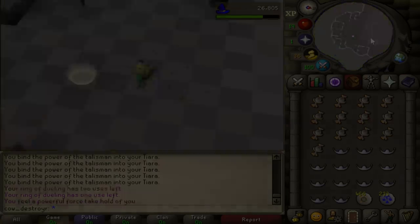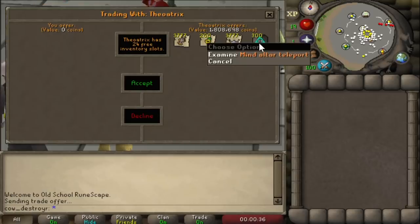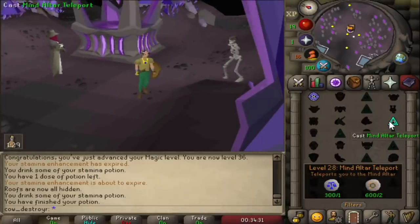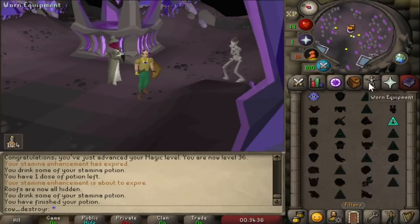You can buy Mind Altar Teleport Tablets off the Grand Exchange for around 2.5k, but the best way to access the teleport is getting 60% Arceus Favor and using the Spellbook. With 28 Magic, you can use the teleport with 1 Law Rune and 2 Mind Runes, which is around 300 coins.